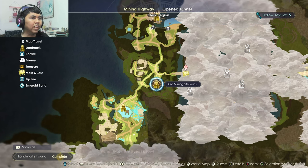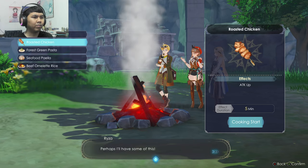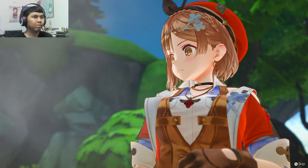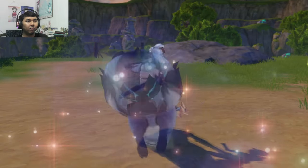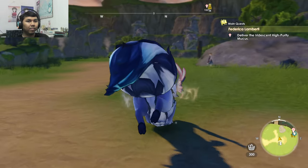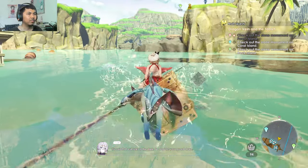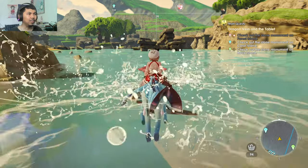Long story short, you can fast travel from one landmark to another, head over to a campfire to rest or gain buffs if you haven't unlocked the landmark of an area yet. You can ride on beasts just like in Atelier Ryza 2, but with two additional beasts where each has a different purpose and can be unlocked through side quests.